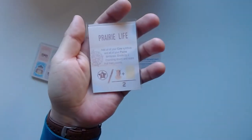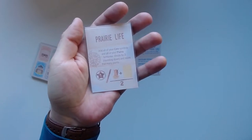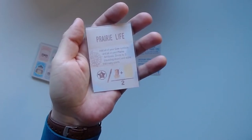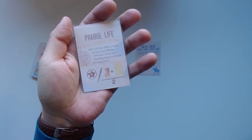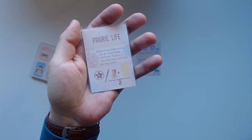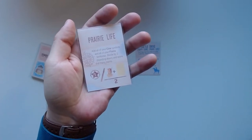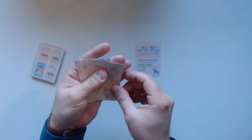Let's look at the first one — Prairie Life: add all of your cow symbols and all of your plains territories, divide by two rounding down, and score that many points. So that's pretty straightforward. I'll count all prairie territories — those are the yellow ones — and all cows, then divide by two.